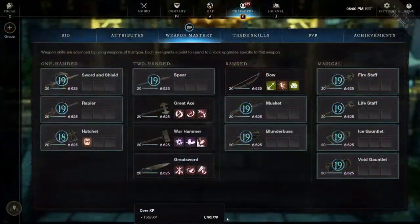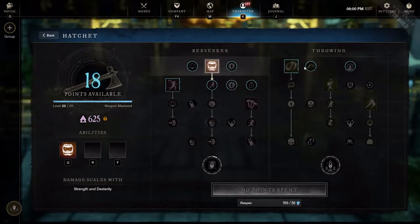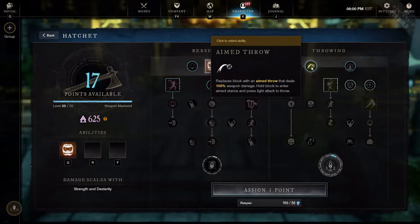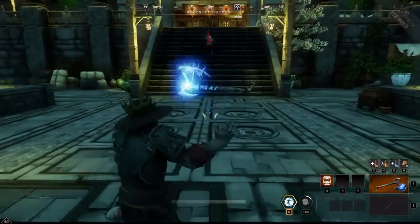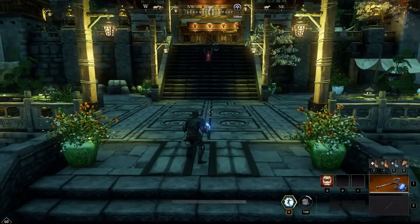It's really rather simple. For the hatchet, all you need to do is unlock a certain talent. To do this, you'll need to level up the weapon a bit, but after a couple kills with it equipped, you should have enough to unlock it. It's called Aimed Throw. Once this is unlocked, you can throw the hatchet as much as you want, as long as you have enough stamina, by clicking the right mouse button.